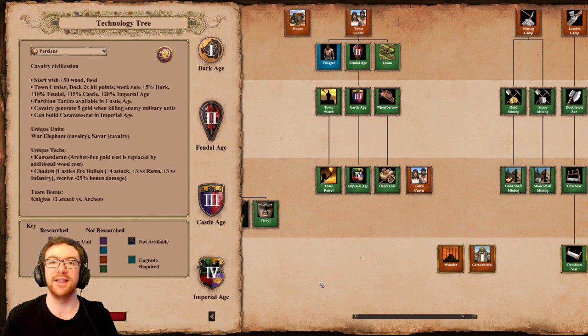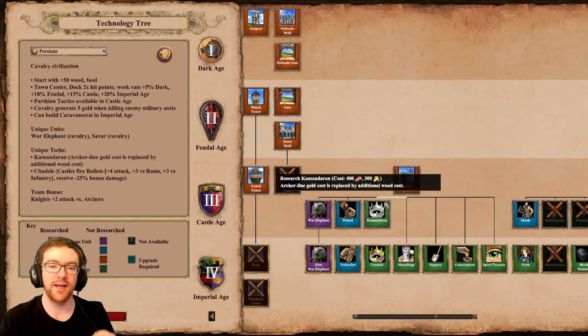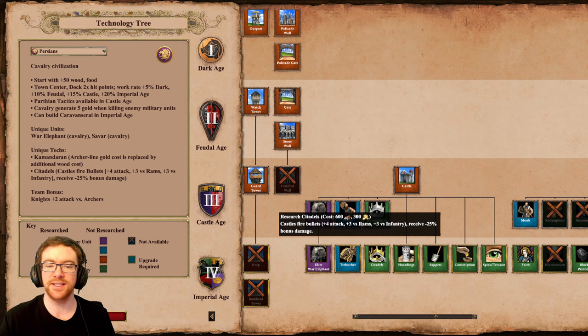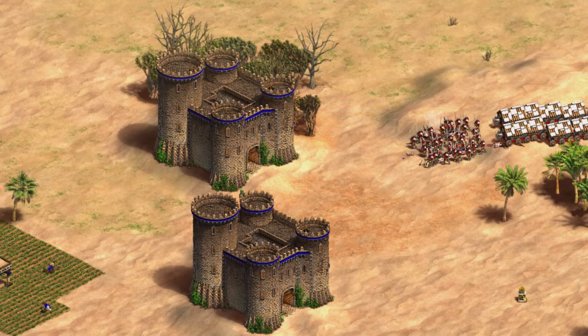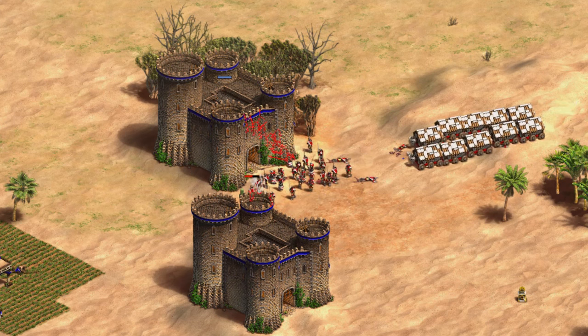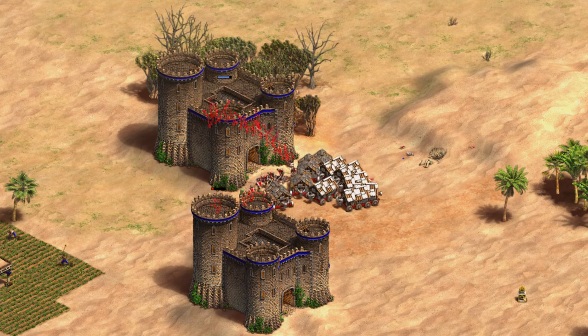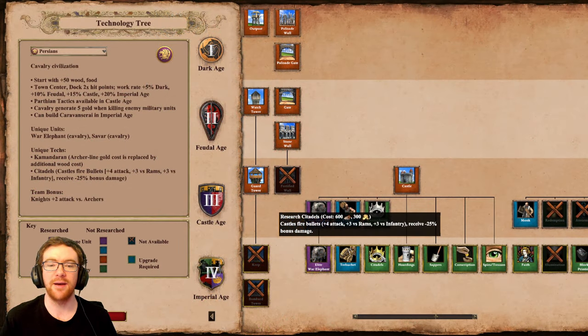Even in 1v1s, Hussars will now be able to generate a little bit of gold from killing military units. One unique tech remains unchanged — that is still Kamandaran. Arch line is replaced by an additional wood cost. However they did get a new unique technology in the form of Citadels — castles fire bolts, get extra 4 attack, extra 3 damage versus rams and infantry, and receive 25% less bonus damage. This is harking back a little to Boiling Oil, but now makes the Persian castle one of the strongest if not the strongest castle to deal with in late game. Minus 25% bonus damage is insane — trebuchets will do significantly less damage especially firing uphill.